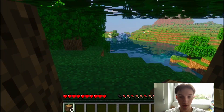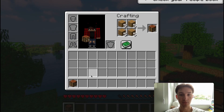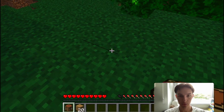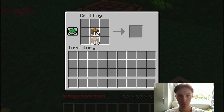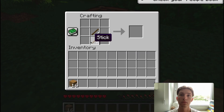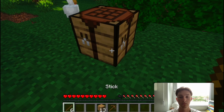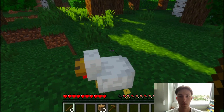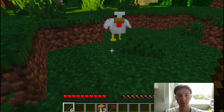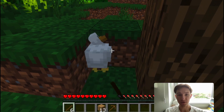Let's turn it into a crafting table as you usually do in Minecraft. Now we can create more items — I will go for a pickaxe. Let's continue playing. I'm a bit hungry, let's eat something. Let's get that animal. You're so cute.